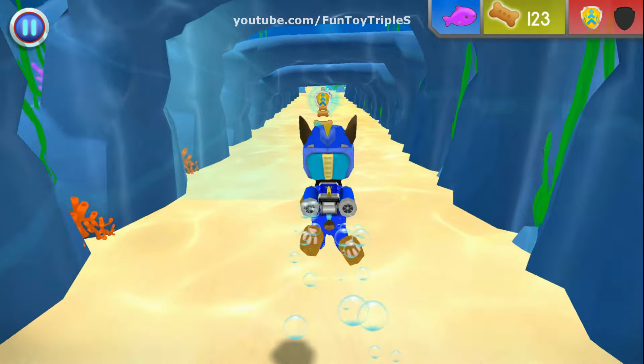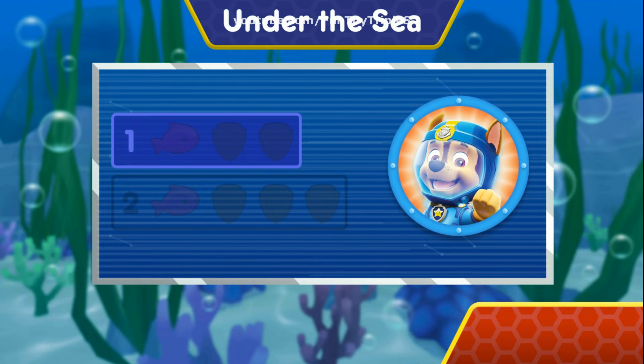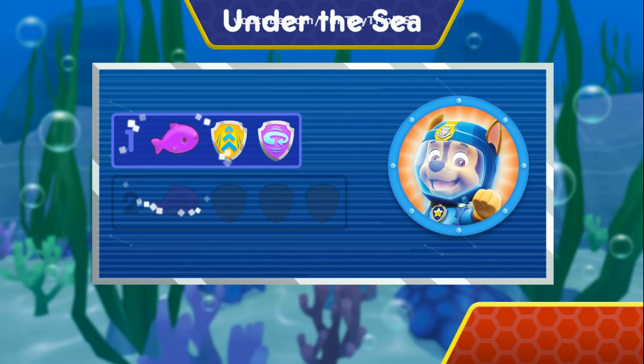You earned new badges! You earned the 50 pup treats badge and the 100 pup treats badge. We collected the speed boost. We found the 360 spin. You found one squeaky toy — you unlocked the next level!